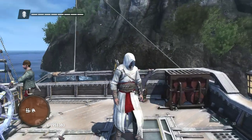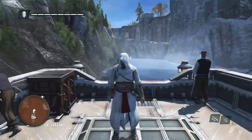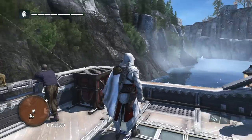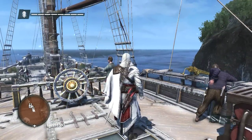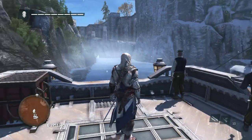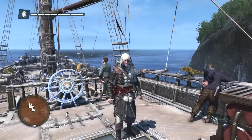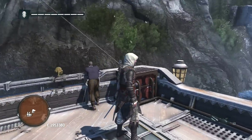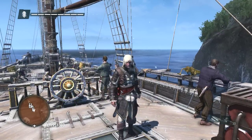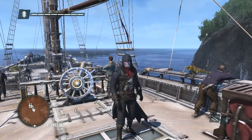So here is Altair's costume. Ezio Auditore's costume. Conor's costume. Edward's costume. And here's Arno's costume. If you're unfamiliar with who Arno is, he's the main character in Assassin's Creed Unity.